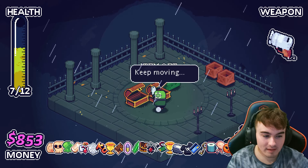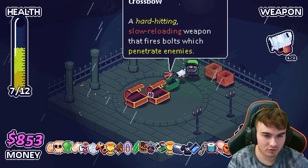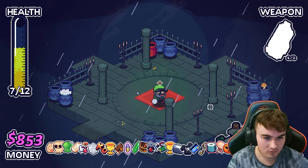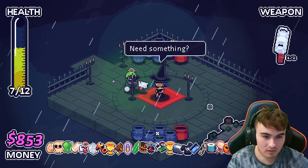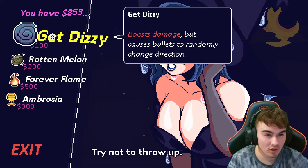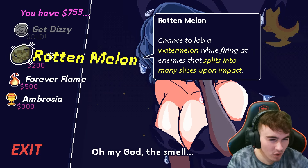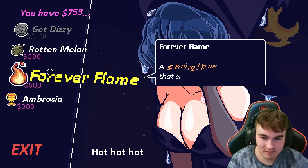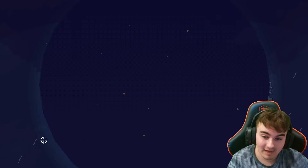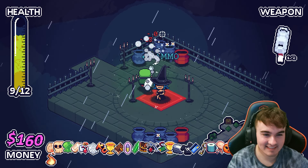'Drops a dummy that distracts enemies once per room after taking damage.' 'Every fourth consecutive shot deals more damage.' A hard-hitting, slow-reloading weapon that fires bolts which penetrate enemies — I will take that. We got a witch here. 'Get dizzy: boost damage but causes bullets to randomly change direction.' Sure. 'Chance to lob a watermelon while firing enemies that splits into many slices upon impact.' Can I buy both of these? I can, and we'll get some stuff back. Hell yeah, baby. Nice, cool.